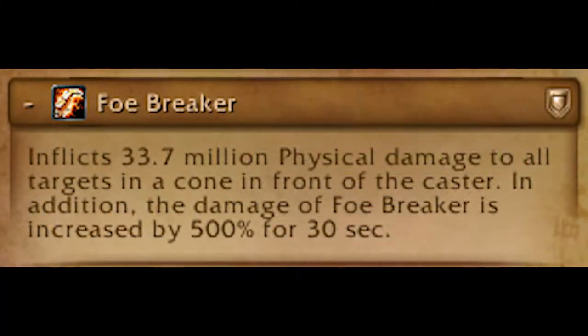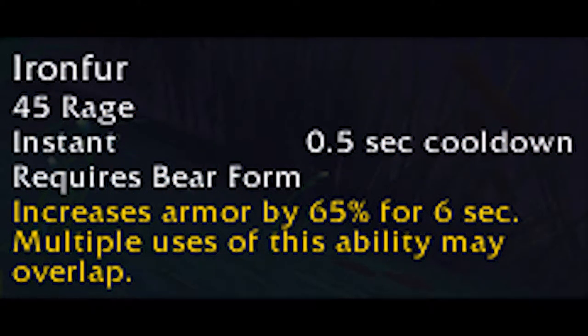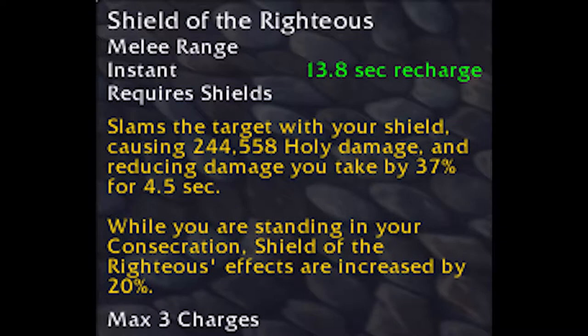However, health and healing alone won't be enough to keep a tank alive. There are some mechanics that no tank would possibly be able to survive without their second feature: mitigation. All tanks have some form of active mitigation, whether it be increasing their dodge, parry, or block, or decreasing their damage taken. A good tank will know when to use these mitigators to maximize their impact and keep themselves alive as long as possible.